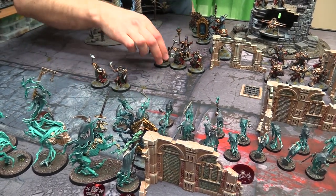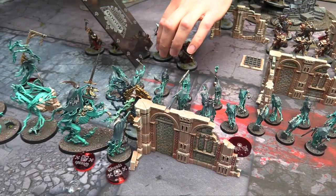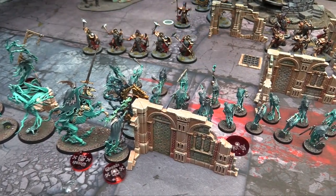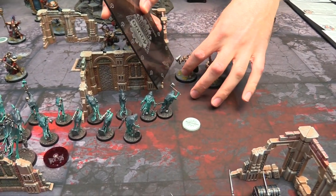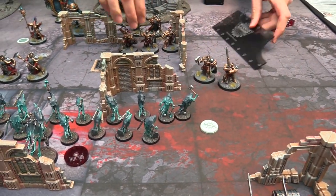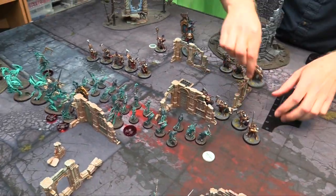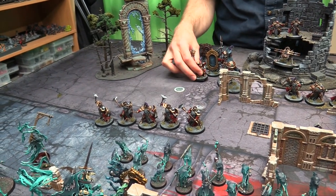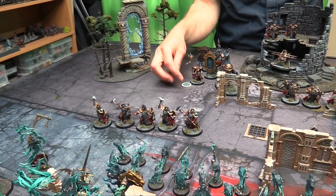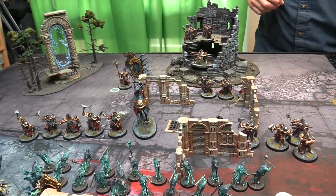Locking up — out of 3. Let's go Team Sequitors — that's out of 3. Team Chainrasp moving forward. Same with these Liberators — out of 3. Heading through the Azerite Ruins to come fight some Ghost Men. The Knight Incantor is going to fall back and the Lord Arcanum is going to go in and walk around. Movement's done.